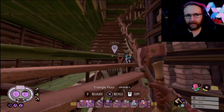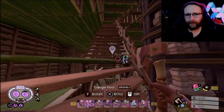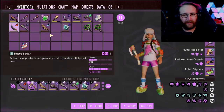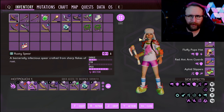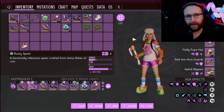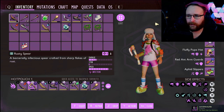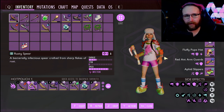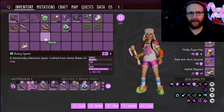Those things are: you're going to need the fluffy pupa hat, which you need pupa leather and dust mite fuzz for. It's kind of annoying, but you can go and get that over near the shed. You're also going to need the red ant arm guards and the red ant shin pads if you want to carry the maximum amount — that's just with your armor.